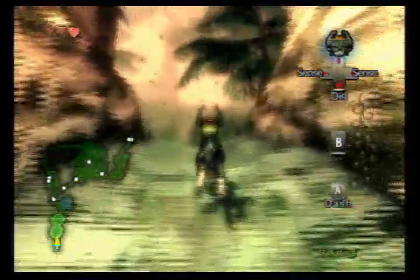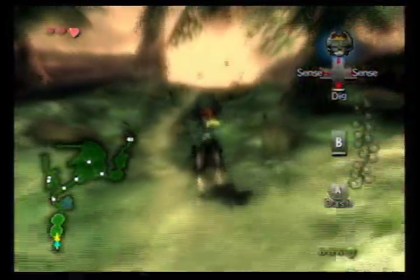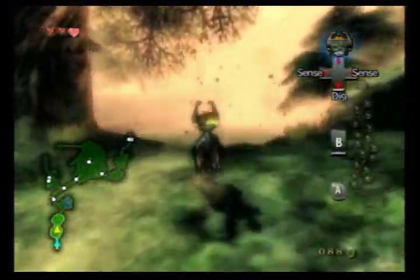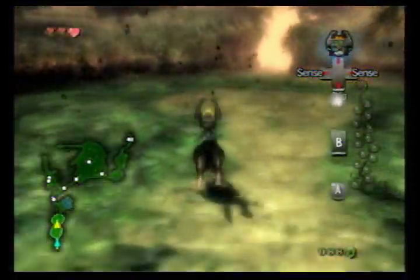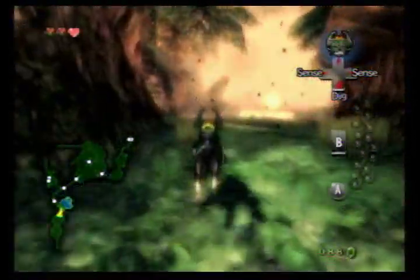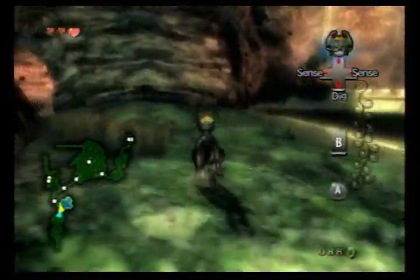Hey there kids! Welcome back to the Legends of Twilight Princess. In the last part, we had just received the Vessel of Light and we were told by the Spirit Spring — Light Spirit Spring? I don't know, whatever — to retrieve the Tears of Light.